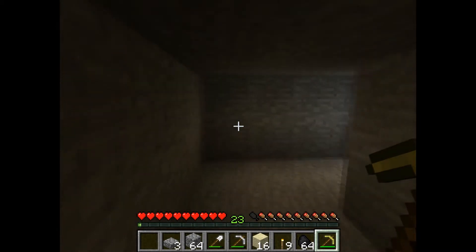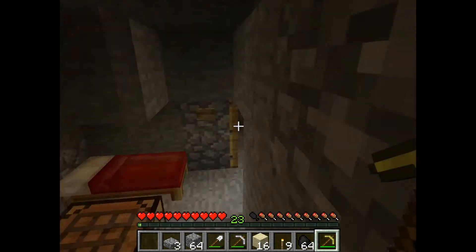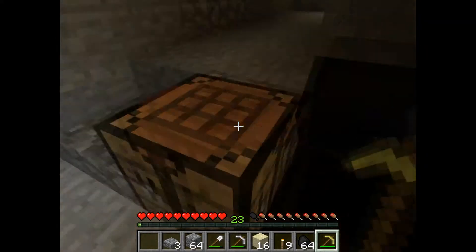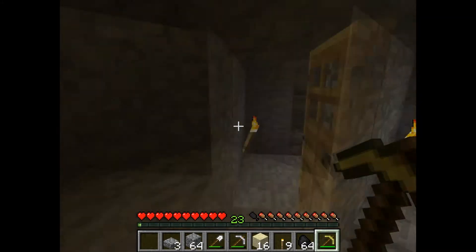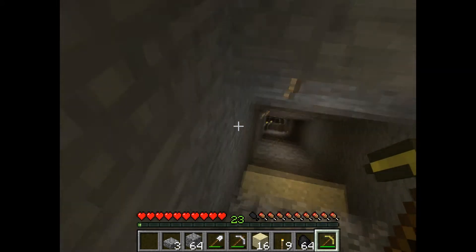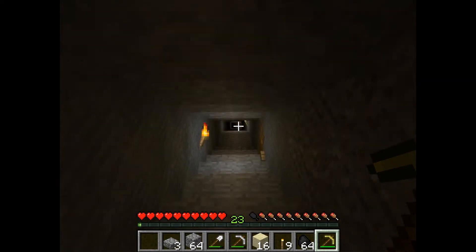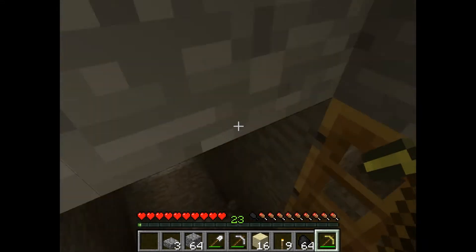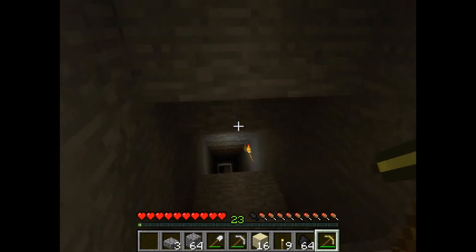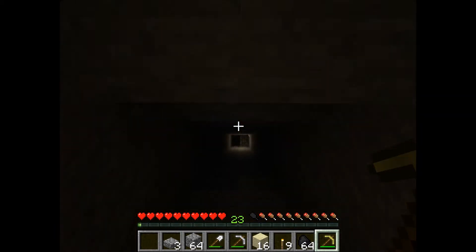Holy crap this man is fast. But yeah, this is just a tiny little room for now - show you what's in this chest, nothing much really. I'll give you guys a massive tour. Down here obviously is the entrance to the mine and I have also mined down further - bang bang, there's a door over there - down all the way.